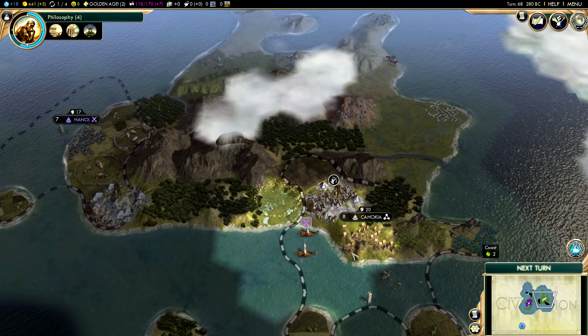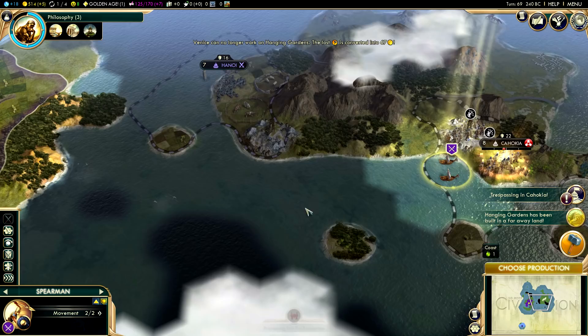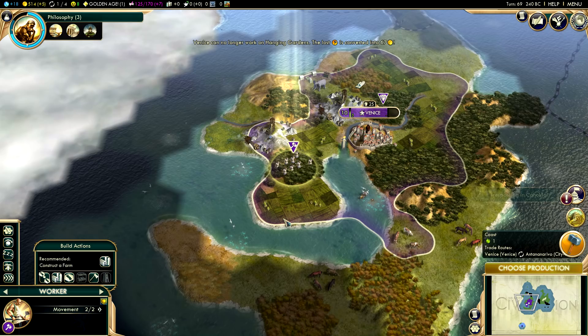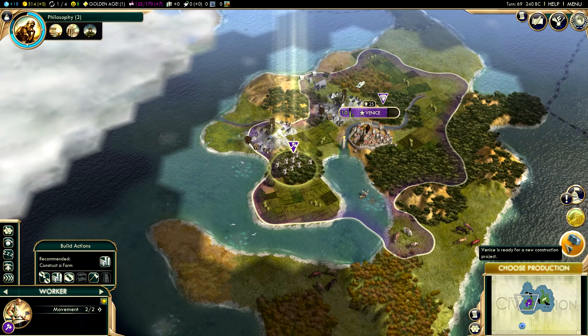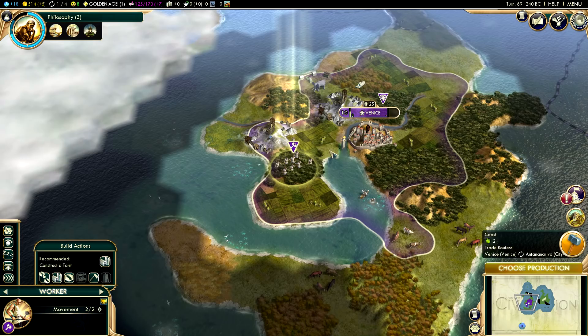The Hanging Gardens have been built in a faraway land. In case you're wondering what happens when somebody else builds a wonder you were working on - do I just lose those turns? Yes and no. The production I invested into the Hanging Gardens is actually converted to gold, so it's not a total loss, but I would rather have that production back than the gold if I had to choose.